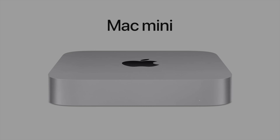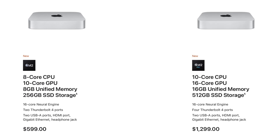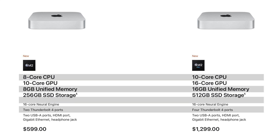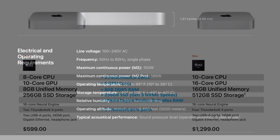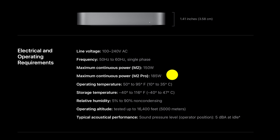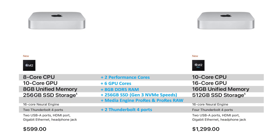The Mac Mini is highly touted as a budget Mac and a great value at $600, but the upgrade to the M2 Pro is more than double the price at $1,300. For that $700 you get: two more performance cores, six more GPU cores, 8 GB of additional RAM, an additional 256 GB of SSD running at Gen 3 NVMe speeds, an improved media engine with ProRes and ProRes RAW support, two more Thunderbolt ports, a 185W power supply instead of 150W, and an upgraded CPU cooler — all for the low, low price of just $700.